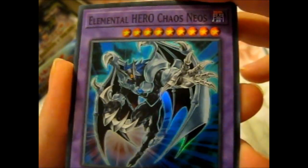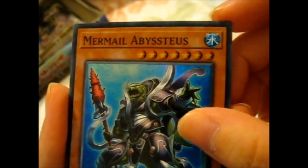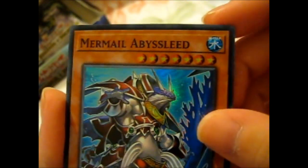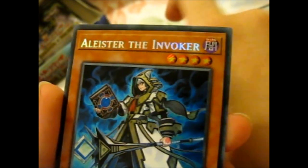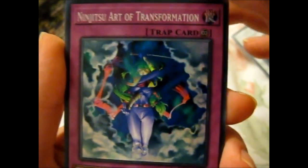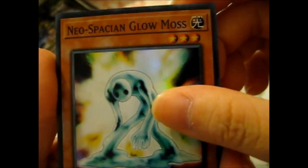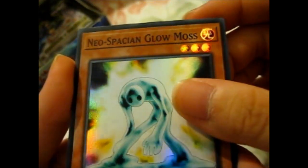I shouldn't try remembering things when I'm sick — I get things wrong or just don't remember entirely. Elemental Hero Chaos Neos — that's cool. Abyss Lead — what is this one? Another Invoker. Ninja 2 Art of Transformation. Neo Space and Glow Moss.